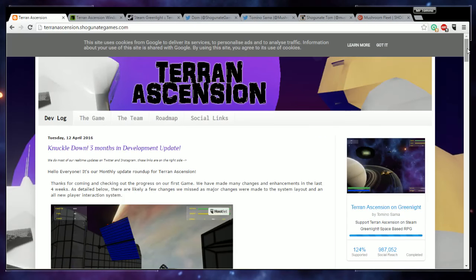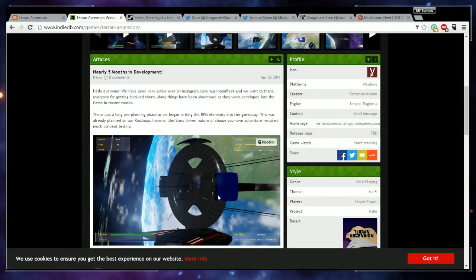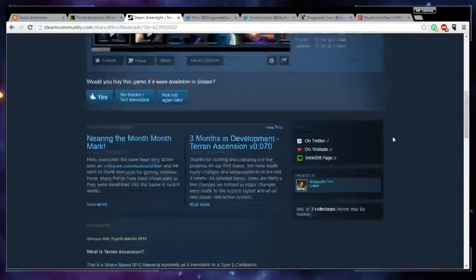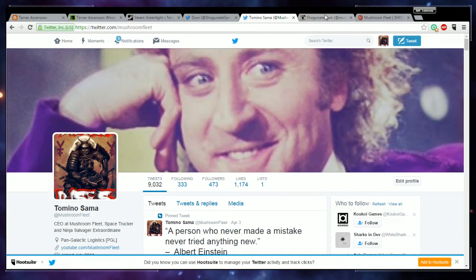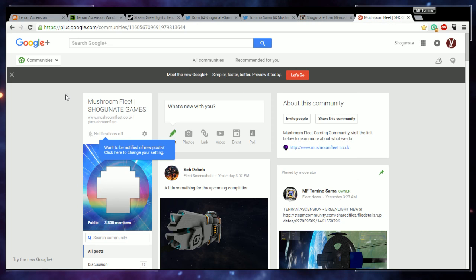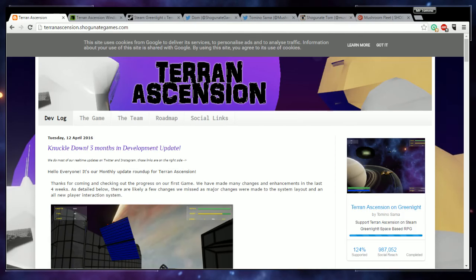If you want to stay up to date, we've got TerranAscension.ShogunateGames.com, which is the dev blog where we've put a load of information about what we've actually added in, with a lot more detail. We've also got an IndieDB page which we try to keep up to date, and there's also the Steam Greenlight page, which we've tried to link in as many places as possible. We also have the official Twitter for Dom at Shogunate Games. I put as many updates as I can up on Twitter at Mushroom Fleet. A lot of the previews go up on Instagram slash Mushroom Fleet. Our G+ for Shogunate Games is over at Mushroom Fleet's G+ community. Thanks for watching, and we'll see you in a couple of weeks.